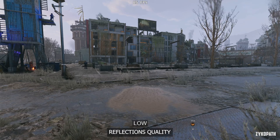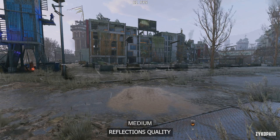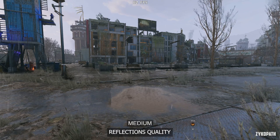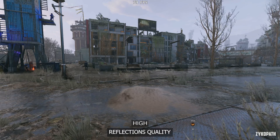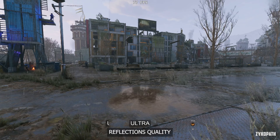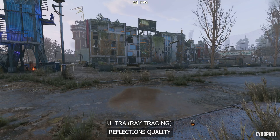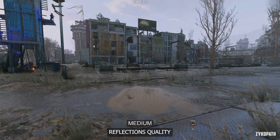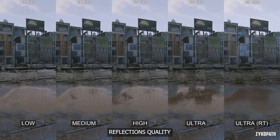The reflections quality setting on low has almost no reflections, and each option further increases the quality and amount of objects that can be reflected, while the ultra ray tracing option totally changes how the game looks. For the best performance, go with medium, and if you have spare performance, I'd suggest increasing the setting as it does look really good.